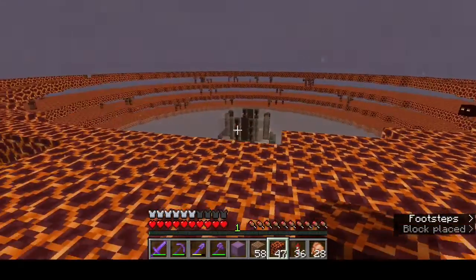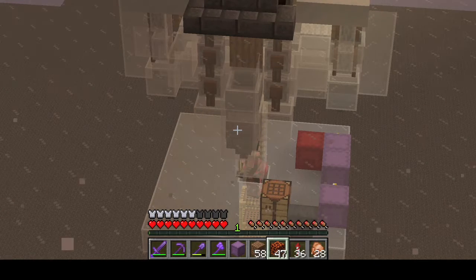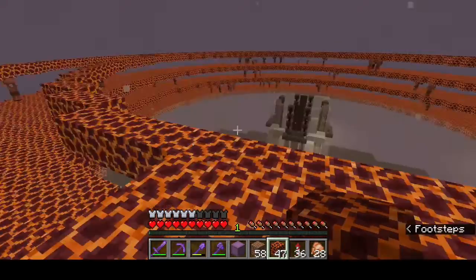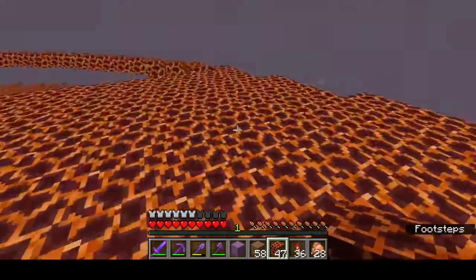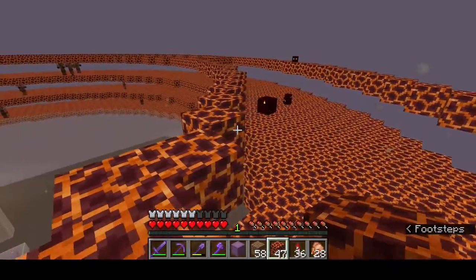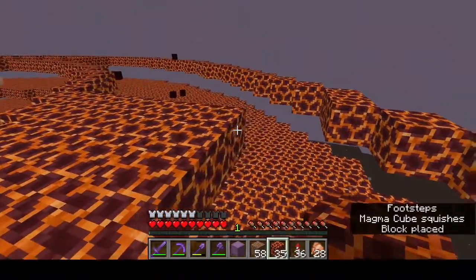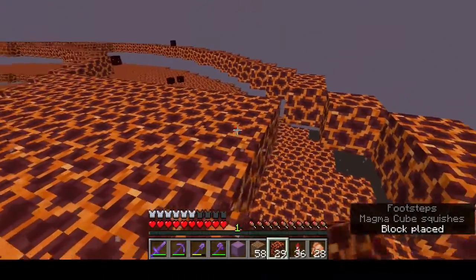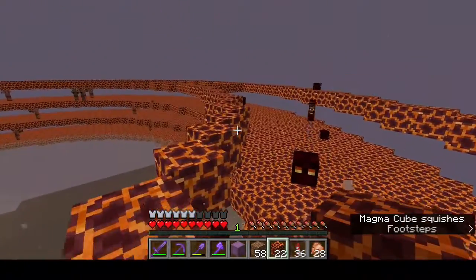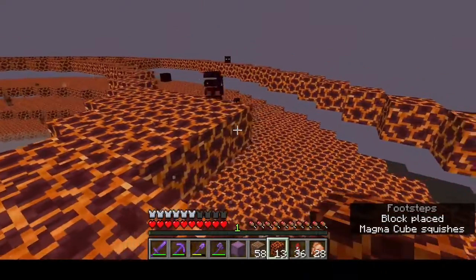Pretty much all we've got to do is set up the storage system down below, get rid of our shulker boxes so those guys stop spawning down there, and then we can test this farm out and see how well it does. There are quite a few pigmen. I have to get the alert pigmen in their corners as well. Let's get this last layer done, then I'll get the glass put in and get this farm finished up and ready to test out. I can't wait — I've never had a gold farm, it's going to be epic.